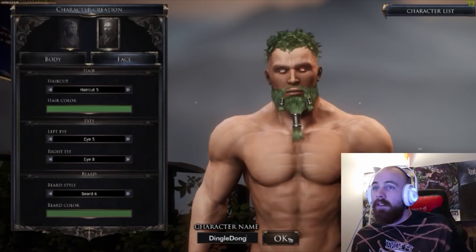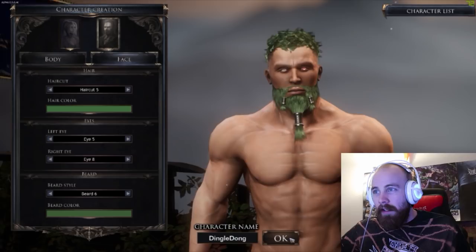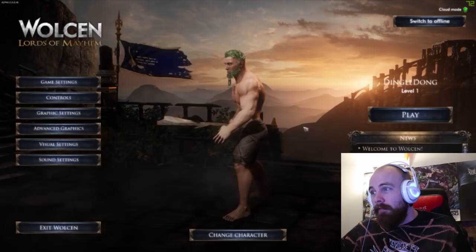For the character name, we're going to name him Dingle Dong. That's a good name for a character — comment below what you think of this Dingle Dong character and whether he looks like someone you want to play. He's ready to go and you get a little stick to start with, which isn't too much to fight demons with. This game is on Steam and if you feel like trying it out you should go check it out.